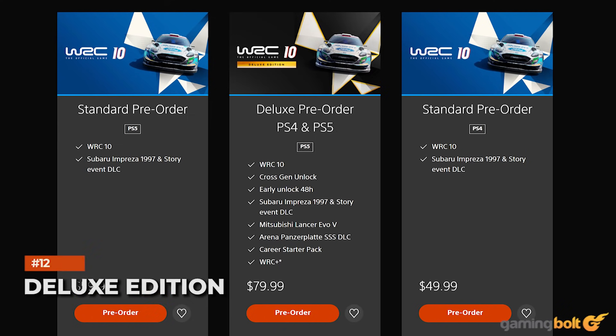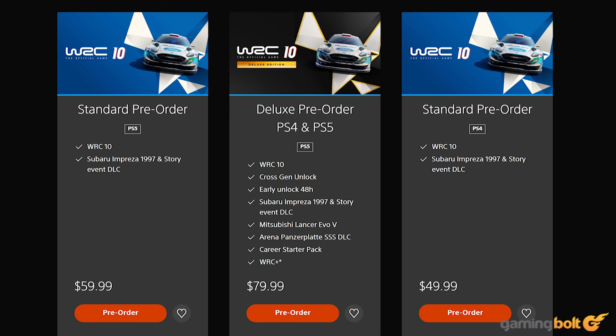Deluxe Edition. There will also be a Deluxe Edition. In addition to the base game for both current and next-gen versions, the package will also include the aforementioned pre-order bonuses, the Mitsubishi Lancer Evo V, the Ypres Panzerplaat SSS DLC, a career starter pack that includes six crew cards and livery graphics to get you started, and 48 hours of early access to the game.